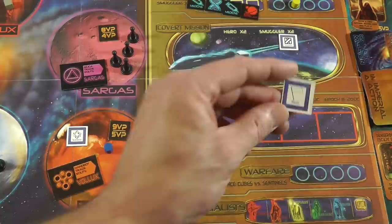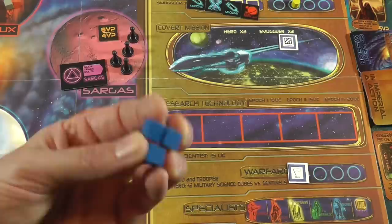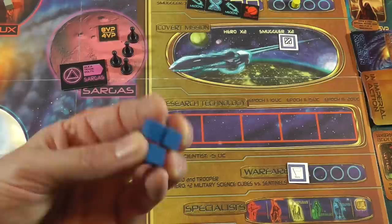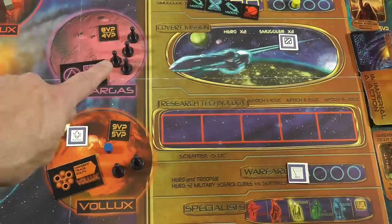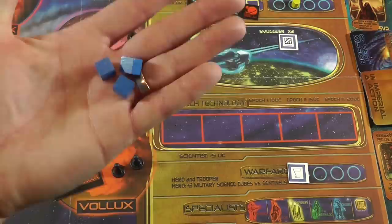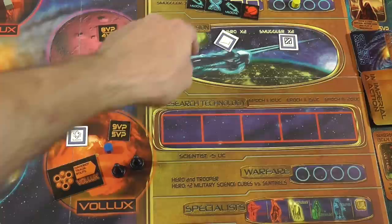The hero could go anywhere and do anything, but he's really strong in the warfare track. If he goes and fights sentinels, he gets a bonus two added to his cube count. So if I only had three cubes for a fight against sentinels, I could throw two more in there. When you fight the sentinels, they always get five cubes, so you've got to pay attention because by adding two more to my basic allotment, I'm at least on equal footing with them.